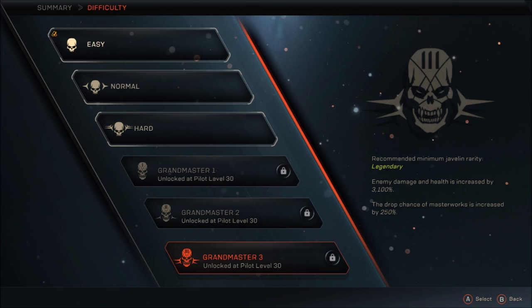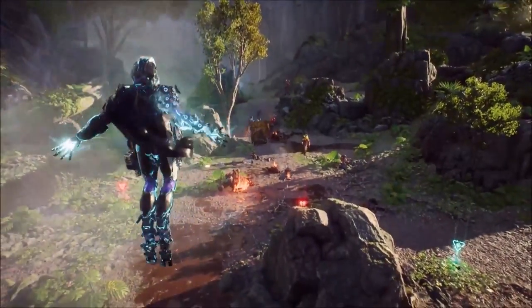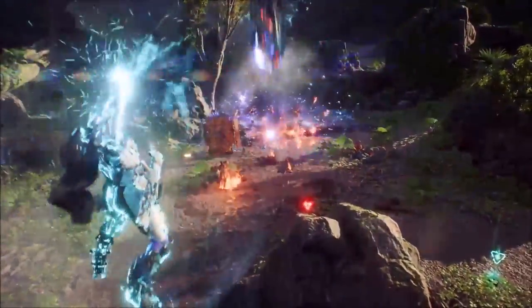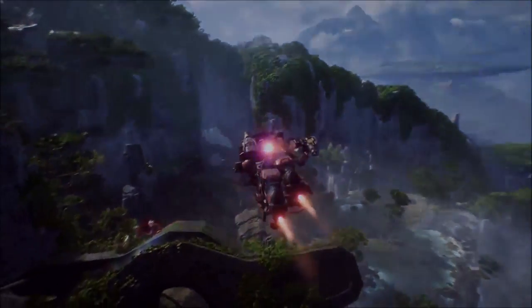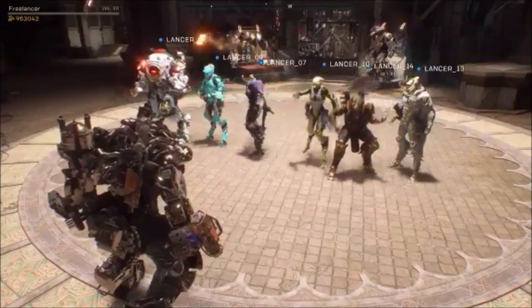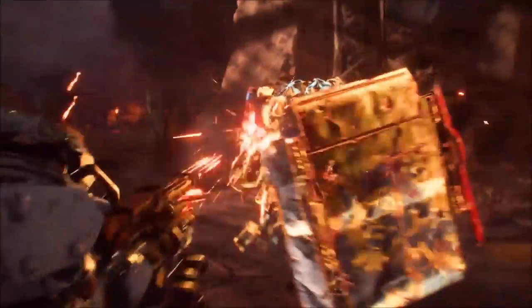In Grandmaster 3, enemy damage and health is increased by 3100%, however the drop chance of Masterworks is increased by 250%. There's no indication of how much Legendary drop rates are increased, but a 250% Masterwork boost is pretty amazing. Something else interesting: because this is all done server-side, they can adjust these values at any point — reducing enemy damage and health if needed. They went on record to say this can be done within half an hour.